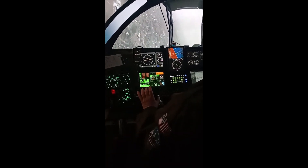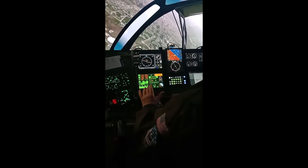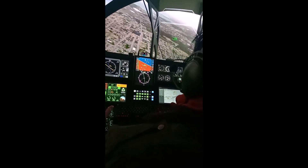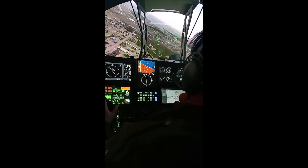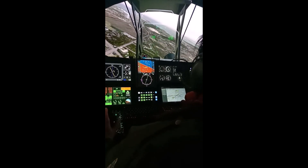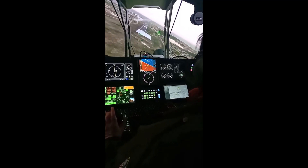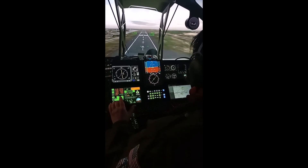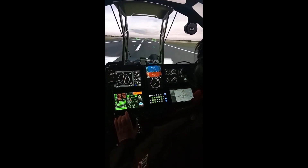I've got the speed brake. Speed brake in. Flaps one. Gear down. We've got three greens. Flaps one, speed brake down. Throttle back. Looking pretty good — on the piano bars I think. Chop the throttle. Slight flare. Touchdown.